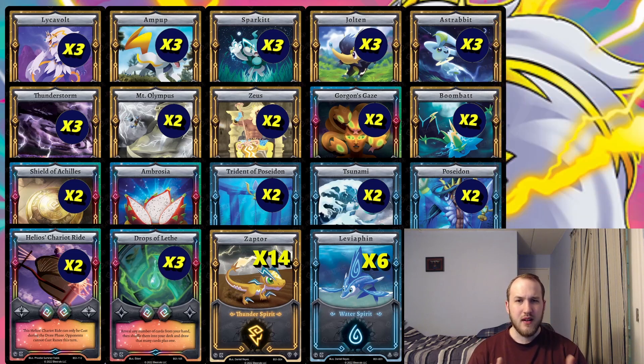Zeus is generally there for synergy with things like Spark It, and sometimes the cost reduction is useful, so we only run two since it won't be synergistic on everything. We run a couple Gorgon's Gazes and Tsunamis for a counter rune package, Shield as additional counter rune defense, and two Boom Bats because we have no hard destruction unless we add Earthquakes — but Boom Bats feel more on-theme. You can Nexus a Boom Bat with Spark It then Disenchant to keep it protected. We also run one Ambrosia for recovery.